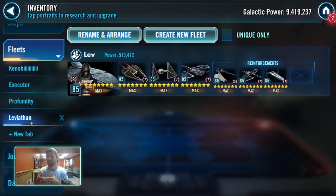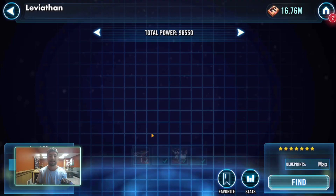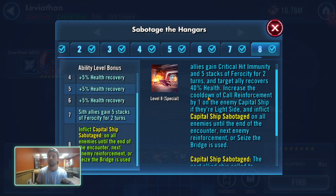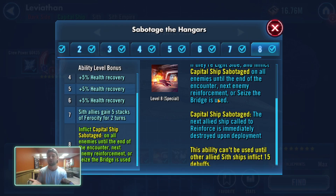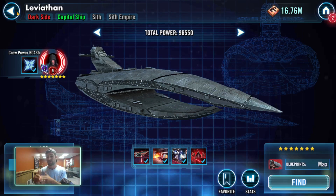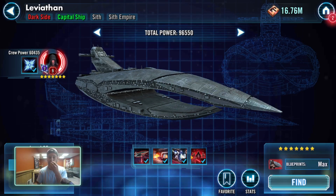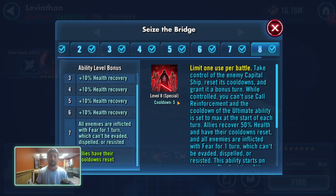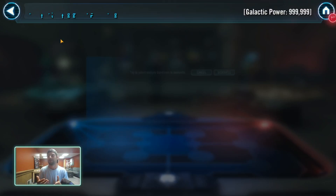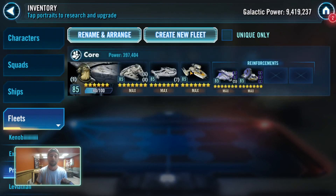It sounds so much worse than it really is, because in reality when you use this ability you're not only going to increase the cooldown of their call reinforcement by one, but the first ship they bring in is going to get destroyed anyway. These Leviathan matches only last to a certain point before they just take over the ship, so with that cooldown of five, once this happens the other ship can't call in any other reinforcements. So it's kind of hard to say Profundity only needs three ships — it only needs three because that's all Leviathan really allows it to get out there.